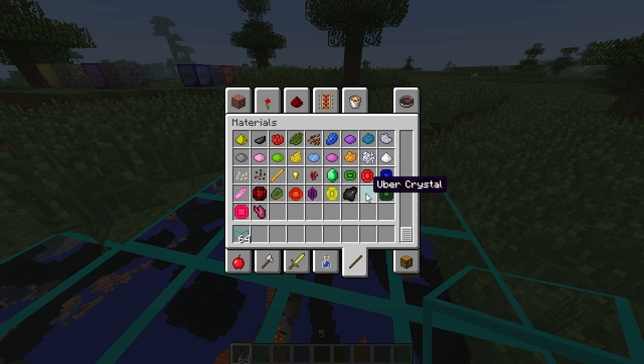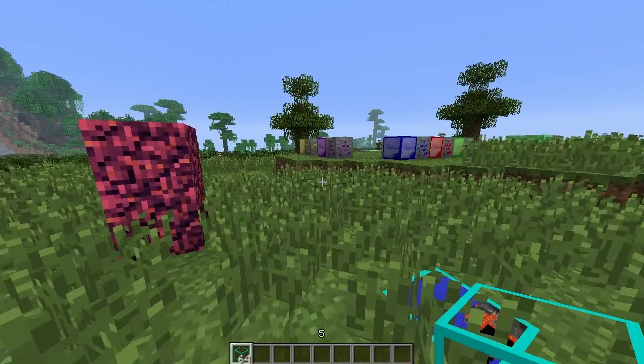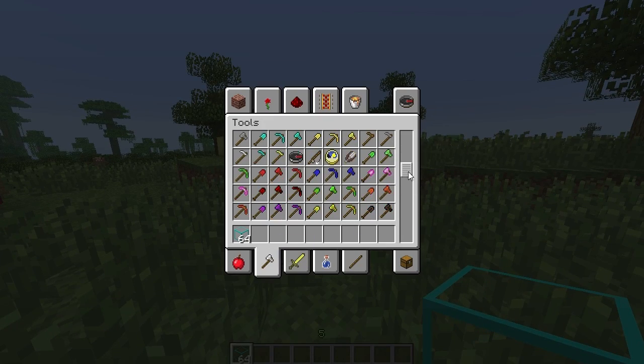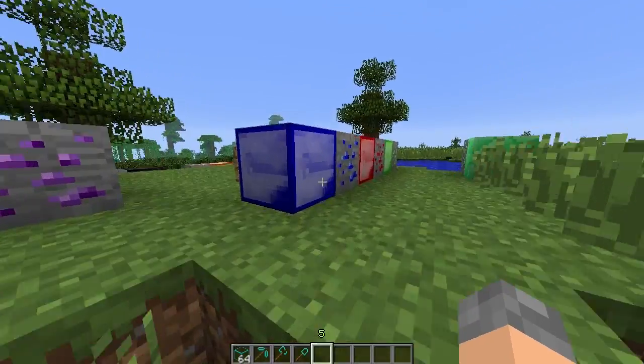All the gems have their own separate items — you've got Emerald, Ruby, Sapphire, Quartz, and all the others including the Uber Crystal. You mine them all, they turn into blocks, and they can all be used to craft their own variants of tools — so there are millions of new tools. I think that's awesome.